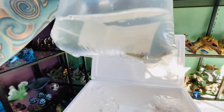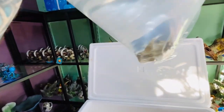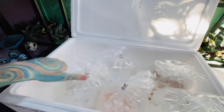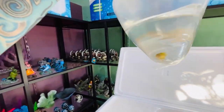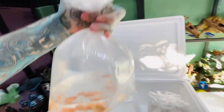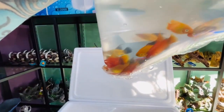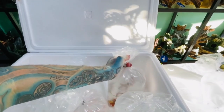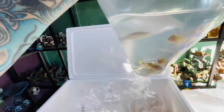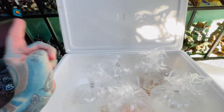Corydoras barbatas - we should have a couple of bags of those. I really should take a few more home. We also have gold laser corydoras, gold tiger barbs, and really nice high fin platys. There's another bag - more gold lasers - so lots of gold lasers. They are going into tanks.